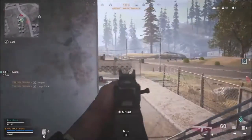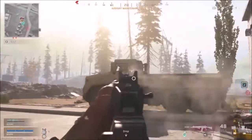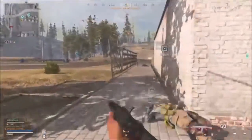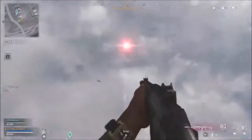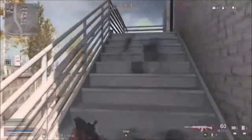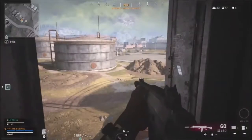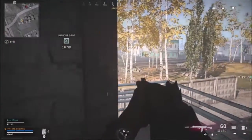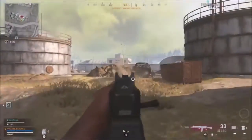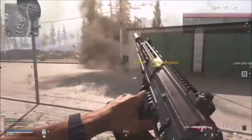Looking at potential assault rifles, we could see the Enfield return — a decent weapon in Black Ops 1. We also had the FAMAS, which was probably the most-used weapon in Black Ops 1. The Galil was another iconic and widely-used weapon. Then there's the AUG, which was classified as an assault rifle in Black Ops 1 — a bit strange given it's typically an SMG.